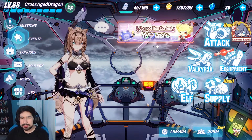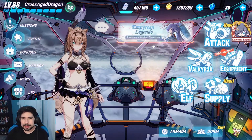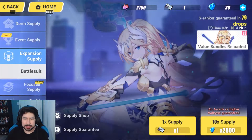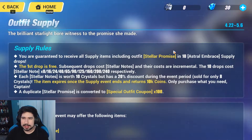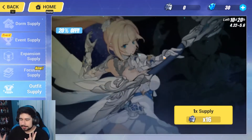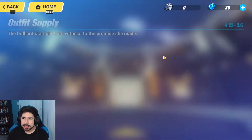What is going on everyone, we are back with another video and this time we're talking about outfit gachas — or should I say outfit supplies. As many of you guys know, there's currently an outfit supply going on, and I think it is called Ether Promise. This is the outfit that miHoYo put out.